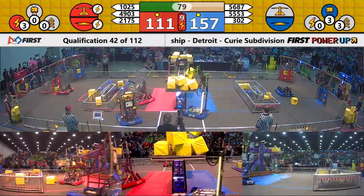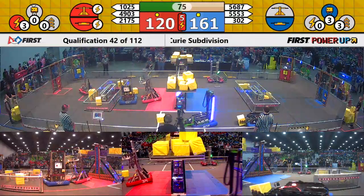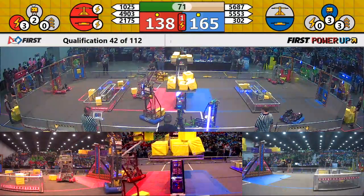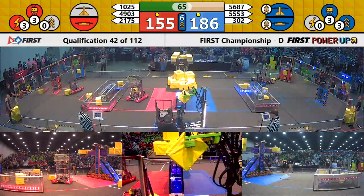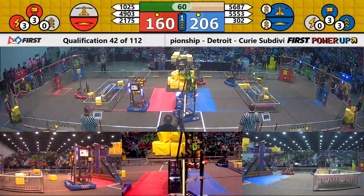Outliers, 5687, is looking to retain control of the scale on the Blue Alliance side. They will muscle their way in and take that cube away from 2175. 4903 working on the human player. A power up is being played right now — Blue Alliance boost — that's going to boost the scale and the switch for 10 seconds.